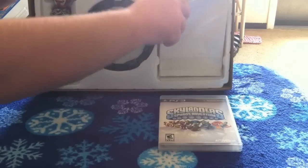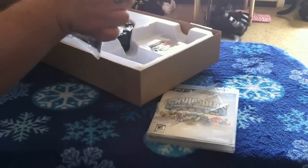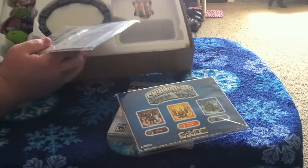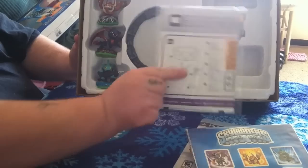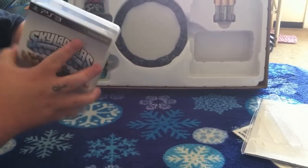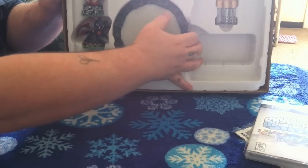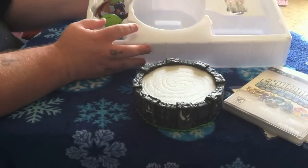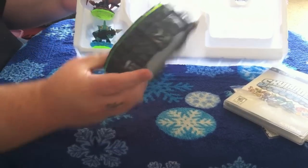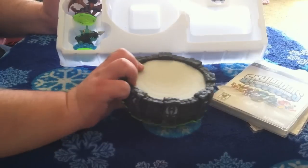So here we go. Let's go ahead and first take out the game. Alright guys, there's the game. You got this stuff packaged in here real good. Got your little kit here. And you got your little instructions on how to hook it up. Let's go ahead and set this over here to the side. And you got your Portal of Power. Let's go ahead and put some batteries in there — included are two Duracell batteries, so that's cool.